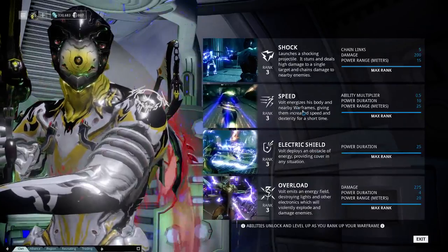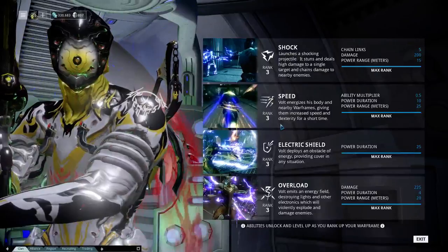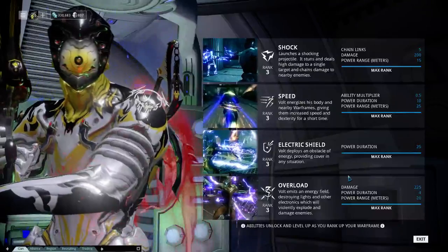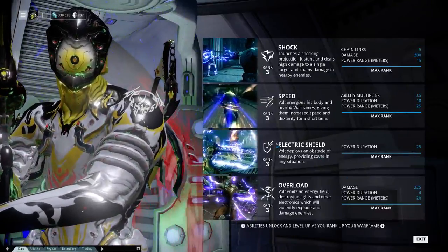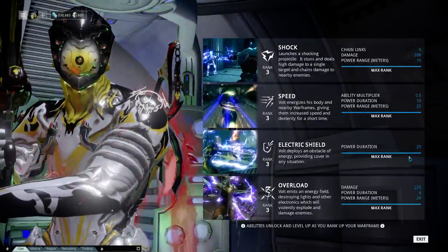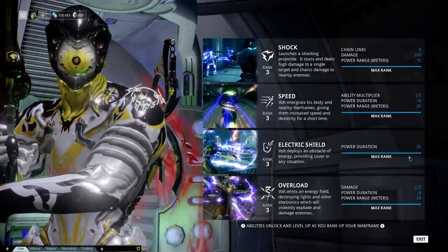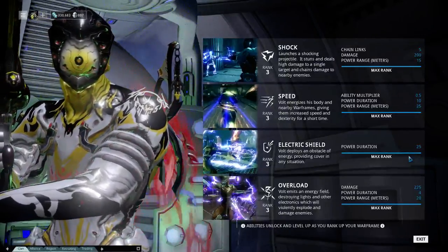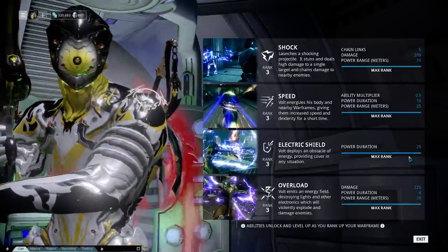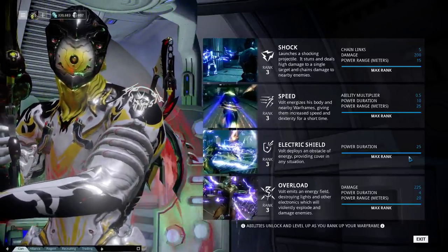Sometimes abilities will be affected by things that won't necessarily be displayed here. So keep in mind that if you shorten the range of something, it won't necessarily show as a difference. For instance, in the case of Electric Shield, the only thing listed is duration — that's the only thing that changes as the move levels up. But if I put a Stretch mod in, which increases the range of a move, the shield will be larger. This is just the base stats and mainly the base stats that change.